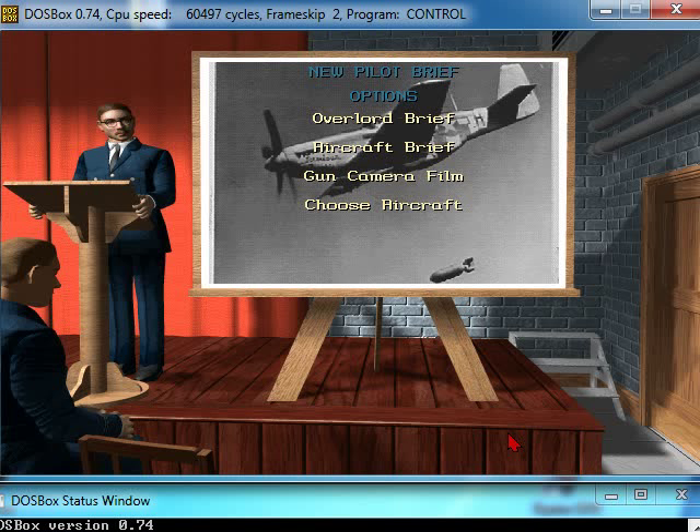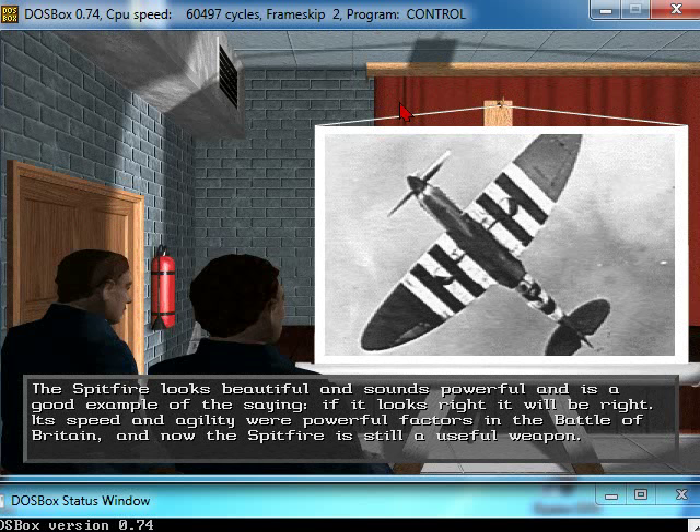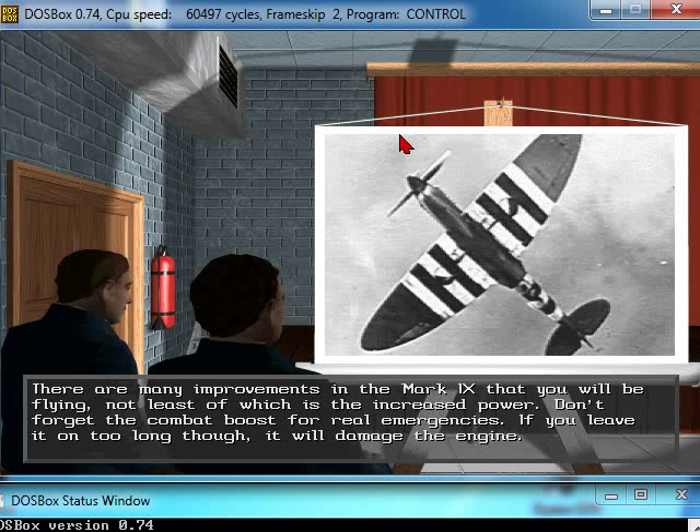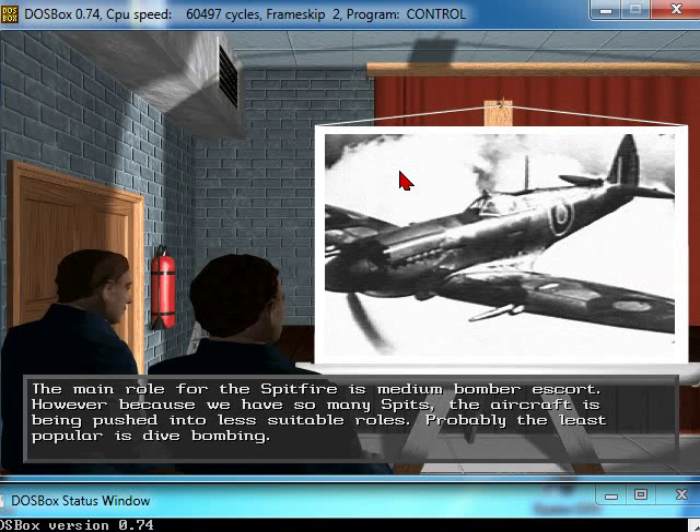Let's get a little briefing on the aircraft available. We've got the Spitfires, which look beautiful and sound powerful — a good example of 'if it looks right, it'll be right.' It was a powerful factor in the Battle of Britain. There's now the Mark 9 Spitfire in 1944. The Spit has very limited fuel capacity, so it can't be used for escort duties over Germany — it's used under Normandy, closer to Britain. The main role is medium bomber escort, but it's been pushed into less suitable roles like dive bombing.